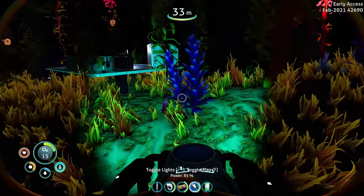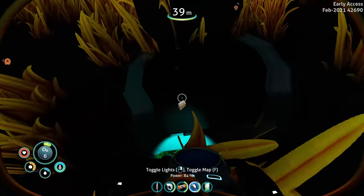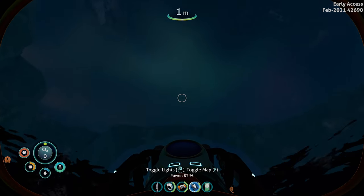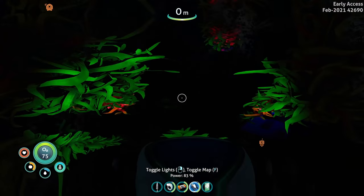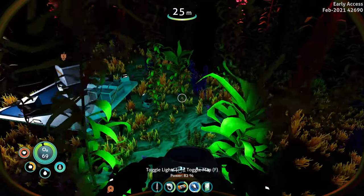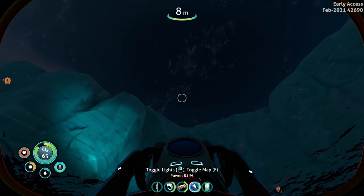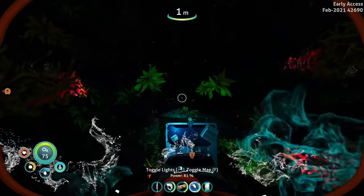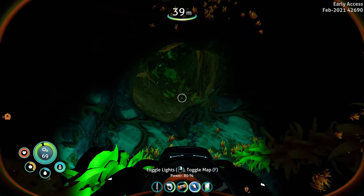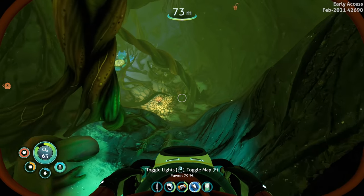We got a mineral detector fragment - I was hoping to get the last one. Oxygen - oh shoot! Blacking out - I'm fine, everything's fine. The mineral detector is actually quite huge, super helpful. I think we have to go down to that cave right there because the rest of the fragments are in the sea monkey nests. Let's find out - gotta be quick though. 66 oxygen right now.